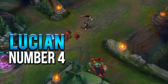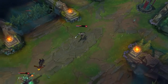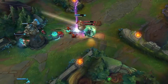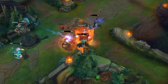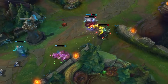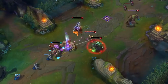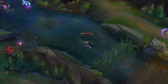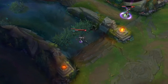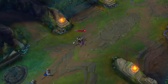Number four is the good old Lucian. I mained Lucian for a long time, and now everybody plays him since the new Essence Reaver was added. The new Korean build is crazy strong — if you haven't seen that video, I'll throw it on screen. You sacrifice your infinite mana pool and crit for more burst and Q and ult damage. It's definitely really strong, and with this build he could even be number one. I can't really rank him based on one build, but he's still amazing.